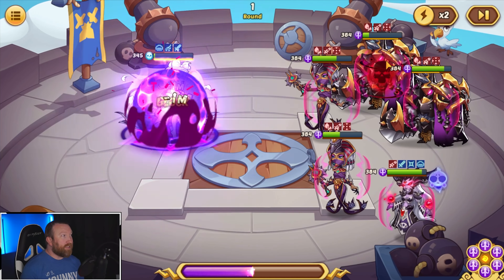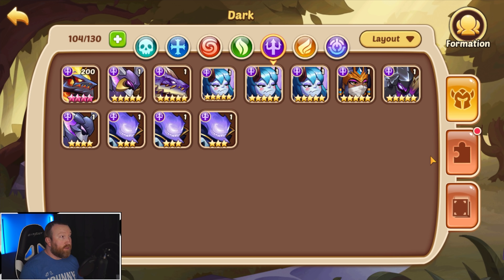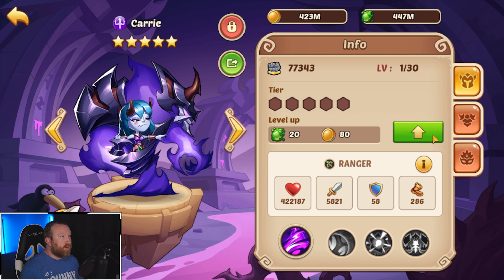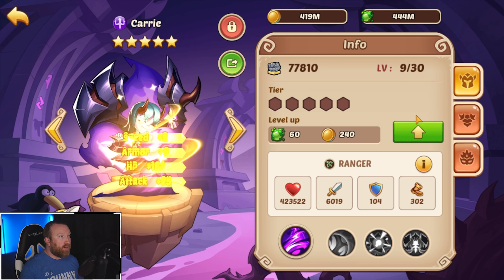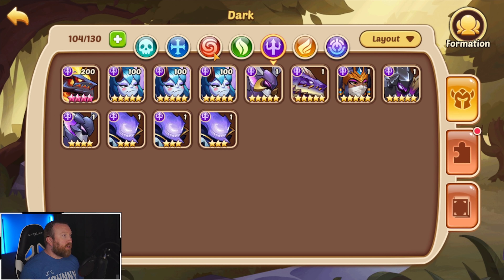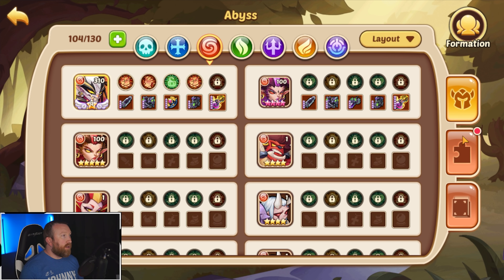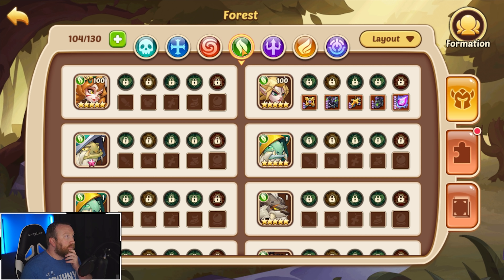I don't know exactly what team composition we need to run here, but we need to try to get Ticks to blow things up so we can win this level very easily. We already took out one of the DAs — so much damage. I don't know how we're going to get past this wave. Luckily last time this wave came up, Ticks was all we needed. I'm almost wondering if we need a stronger Ticks. Here's my idea: do we have any carries on our account? We do — we have three carries.